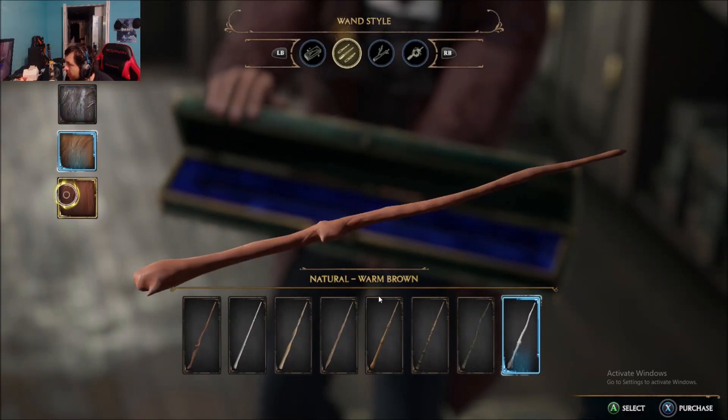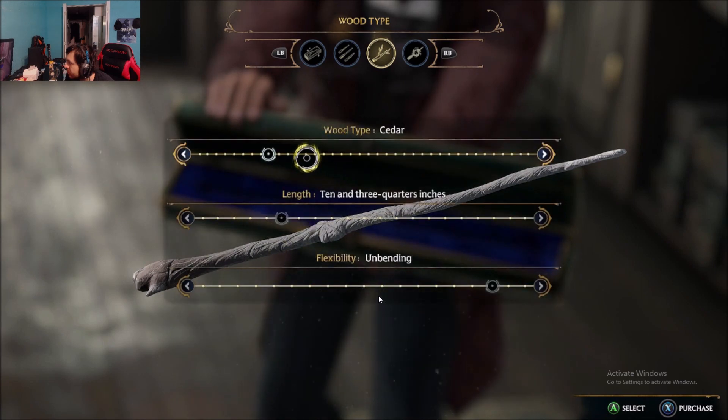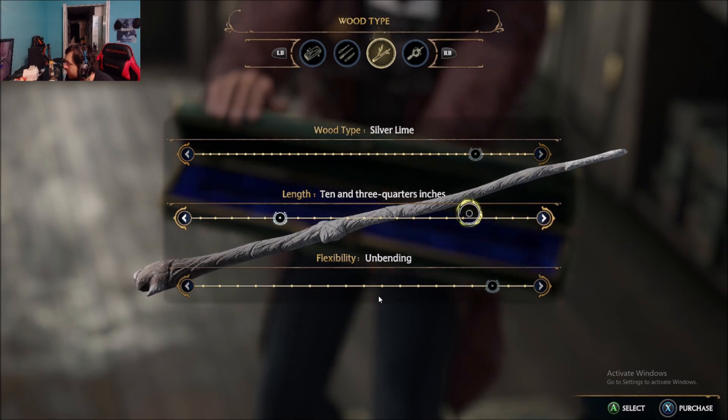So this is the one that I made. I checked every single combination and in my opinion this is the one that looked the best for me. It basically looks just like a white tree. Sadly the wood type and length don't matter because it doesn't even change anything on the screen.